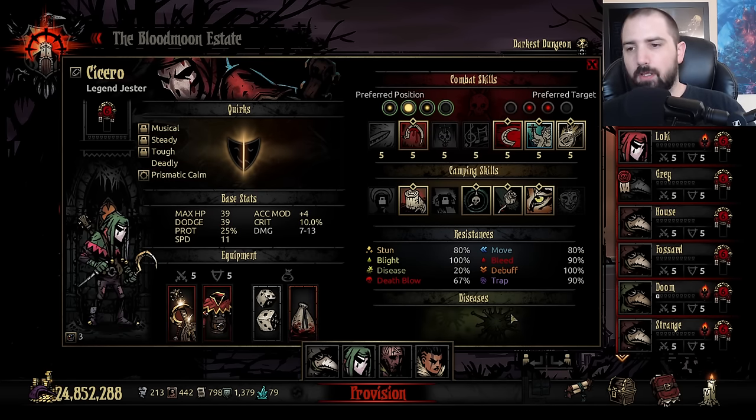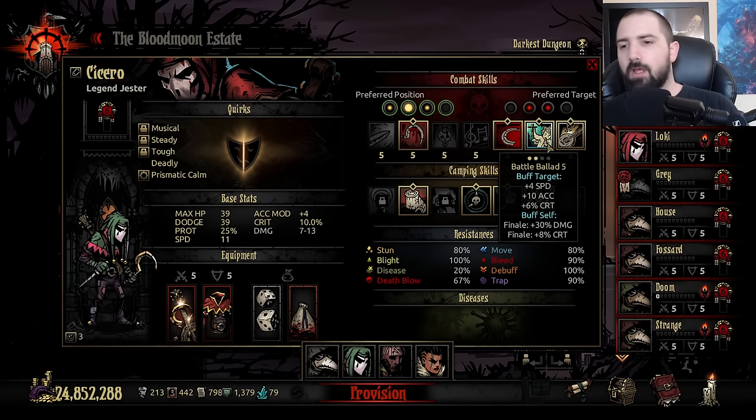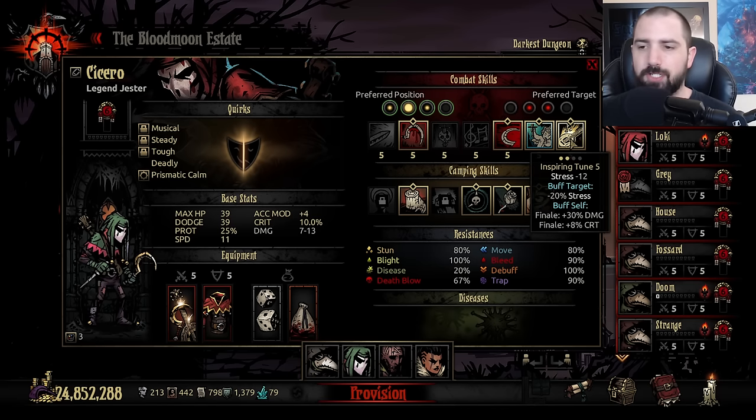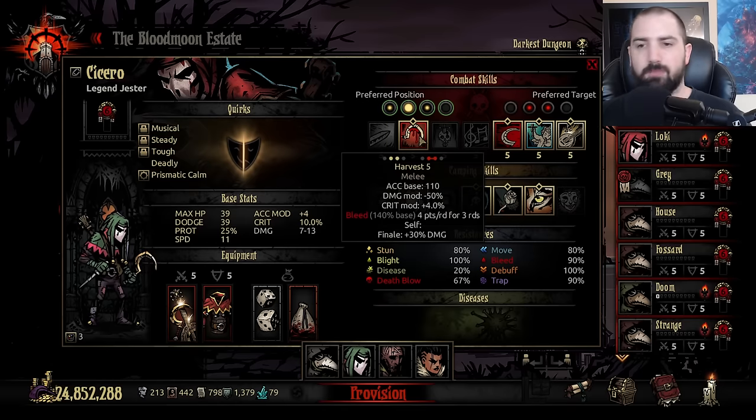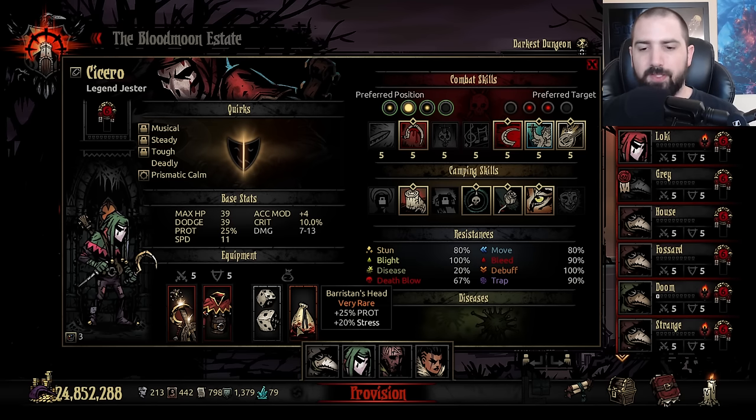We have Jester — the important skills are Ballad and Tune. Ballad helps everyone get a little extra crit speed, get ahead of the enemy, and crit stress heal passively, which is pretty nice too. Then you have a stress heal if you need it, and bleed for consistent damage. For trinkets, Lucky Dice is pretty common early, and then Barriston's Head — you can find this in a secret room if you bring a key. Secret rooms only appear in medium and long missions.